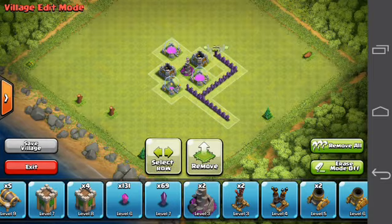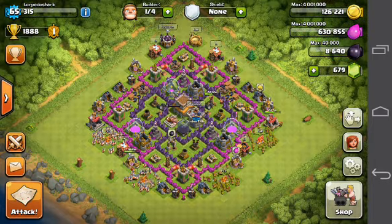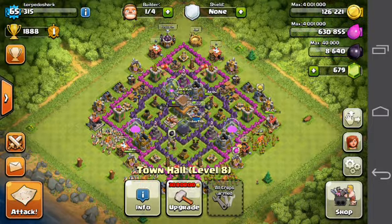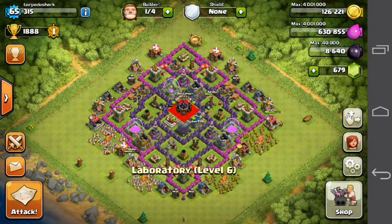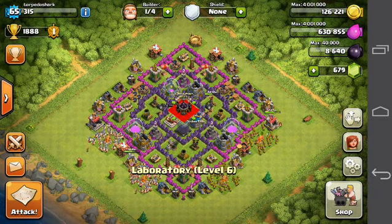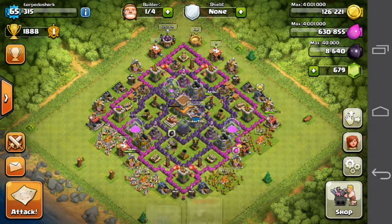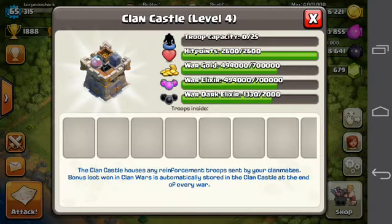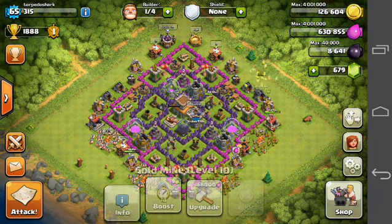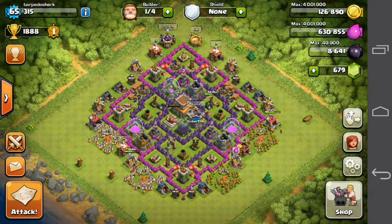Let me make it easier to understand — you can copy my base layout. The town hall will be outside, and the laboratory will be on the place of the town hall. That would be a sort of farming base. But my own gold and elixir are not very well protected right now because I'm trophy pushing, so my base is the opposite of a farm base. A farm base needs to protect your gold, elixir, and dark elixir as much as possible, and your troops stay pretty cheap.